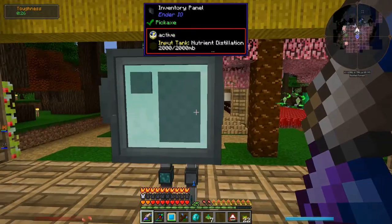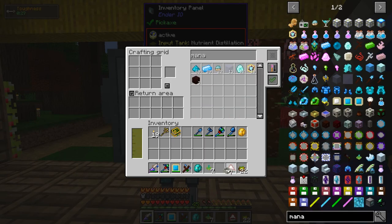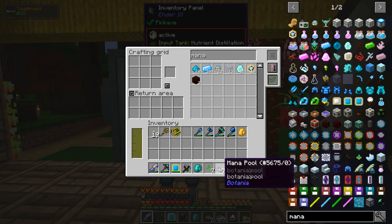I've never used the Bubble Flowers before. I think they clear out a ball — either 12 blocks in radius or 16, I guess we'll find out. I've got the bubbles and I'm also going to need Mana Pools, of course. I also have a charged Mana Tablet, so I'm going to use that to charge the Mana Pool to begin with. Hopefully I can just place the Mana Pool underwater and then place the Mana Tablet in it to fill it up.